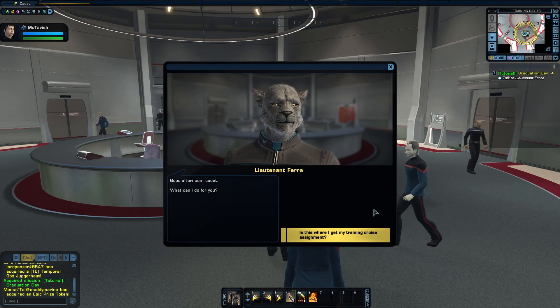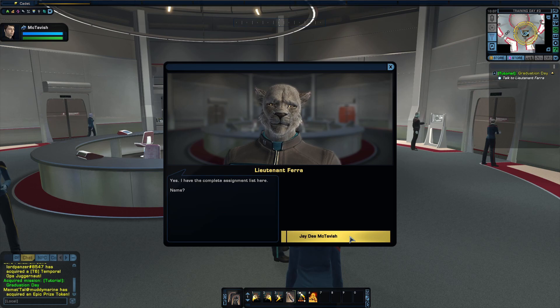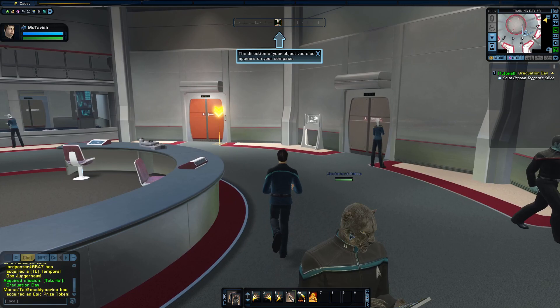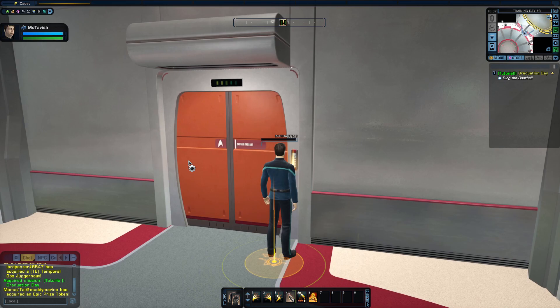This is Lieutenant Farah. Good afternoon, Cadet. What can I do for you? Is this where I get my training crews assignment? Yes, I have the complete assignment list here. Name? J.D. McTavish. Let's see. Interesting. Report to Captain Taggart. He's in the office behind me. Is there a problem? You're going to have to ask him. Thank you. The direction of your objectives also appears on your compass. Objects you can interact with have a glow around them.